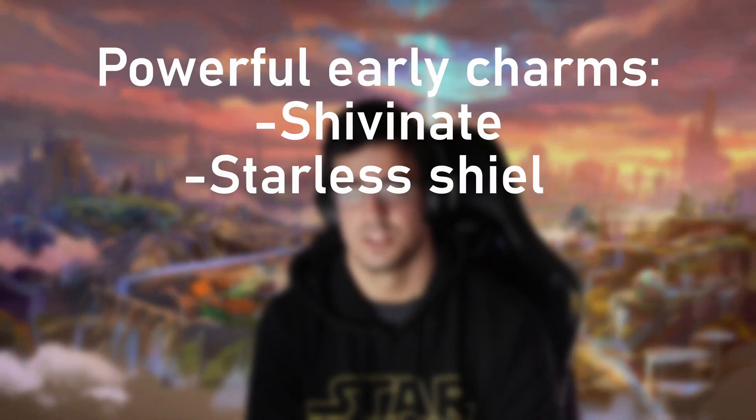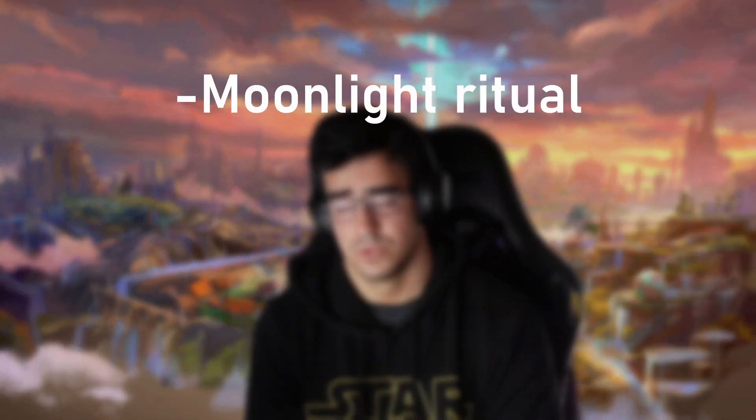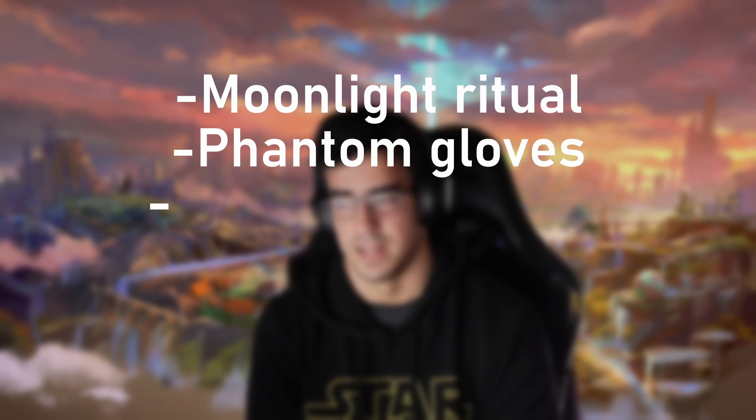However, most of the time it is beneficial to roll at least once to make sure that you have a combat charm every single round in stage five. In the earlier game of stage two, some very powerful combat charms that will help you preserve your streak include shiver nate, starless shield, and hugify. In stage three you can also get moonlight ritual, which is very good especially if you already have upgrades, phantom gloves, and summon voidling.